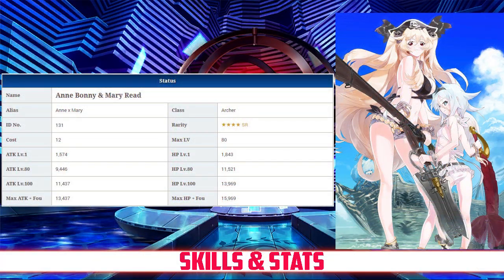Anne has a max HP of 11,521, which is about average for a 4-star archer and slightly above average overall compared to all the other 4-star servants. Her max attack of 9,446 is also average among her fellow 4-star archers. With the archer damage modifier though, her attack becomes 8,973, slightly below average for a 4-star servant.